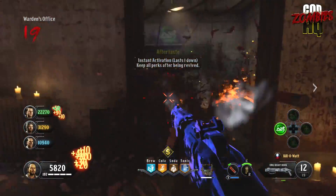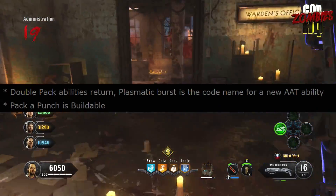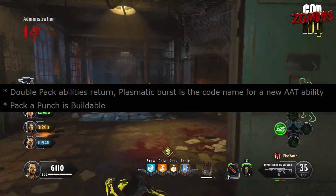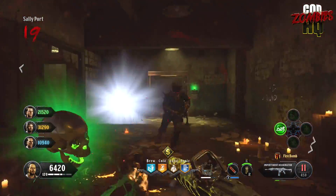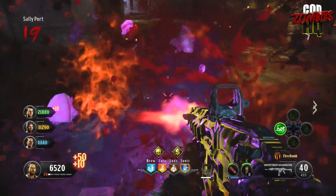Next up, we have some info about Pack-a-Punch. They're saying that in Die Machina, Pack-a-Punch is a buildable, and that double-PAP abilities are returning to the game. So there is that standard Pack-a-Punch system introduced in Black Ops 3 and expanded in Black Ops 4 — it seems like it'll stay very similar here in Cold War.